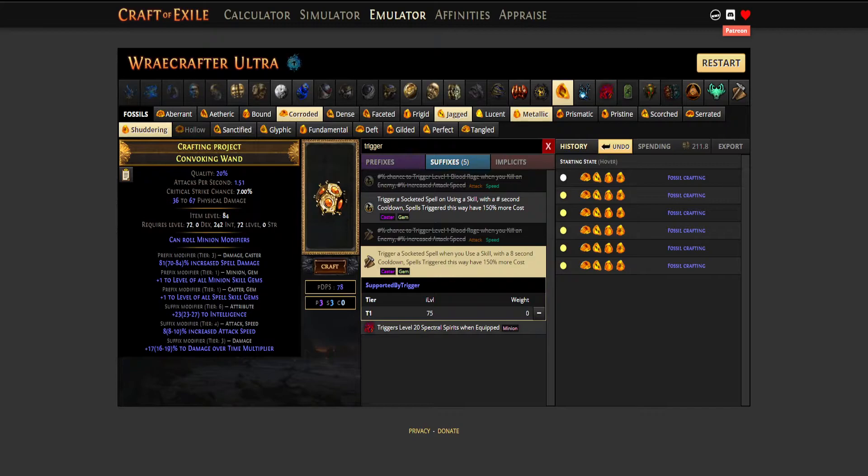Depending on your current financial situation, you can keep plus 1 to all minion gems and minion damage, or plus 1 to all spell gems and minion damage, or plus 1 to all spell gems and plus 1 to all minion gems. If you decide to do that and your wand has 3 suffixes and 2 prefixes, which this one doesn't have, so we have to fiddle a little bit.